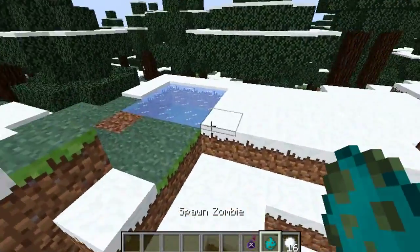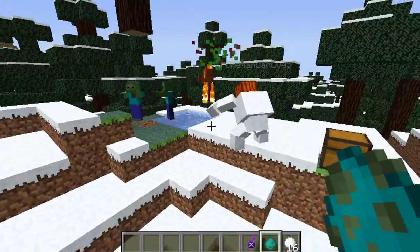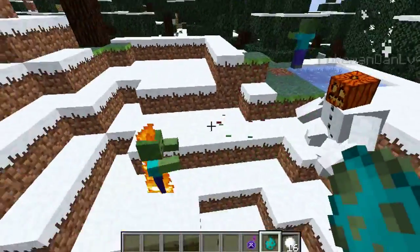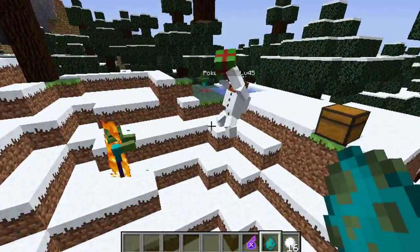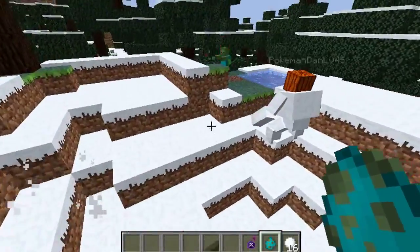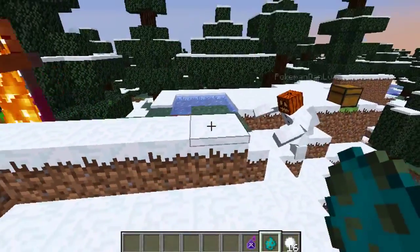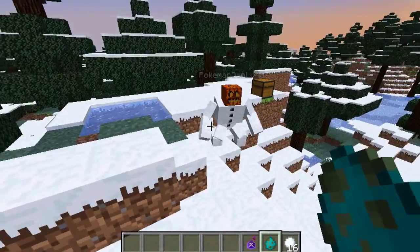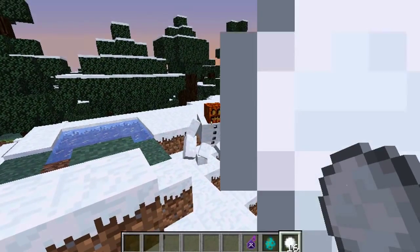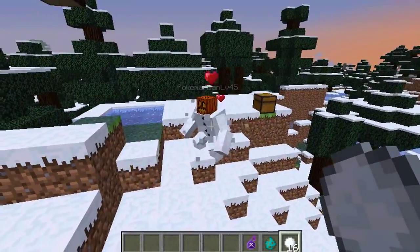Let's get some zombies in here and see what he does. He will throw presents or he will throw ice. Present to the face — oh my God, this guy is destroying! He's so aggressive. I love the animation on this. Look at him go, destroying these every single day. He's throwing presents, but if he's standing on water or ice, he will throw ice instead. That is incredible.